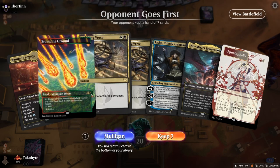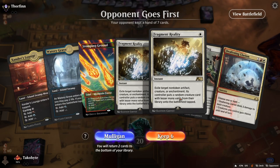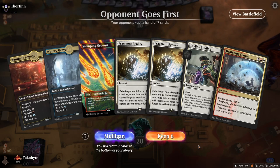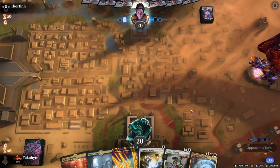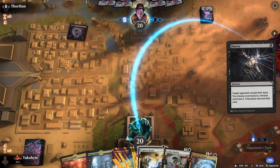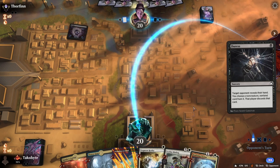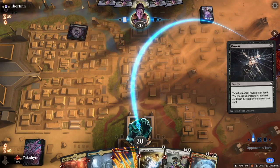I can't cast anything in my hand, so we mulligan. Oh my god, we got the combo pieces — but we don't have a white source. Hopefully we draw a white source. Goodbye Leyline Binding — or Fragment Reality. It didn't matter in the end.